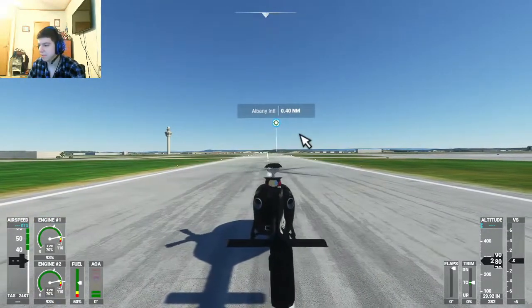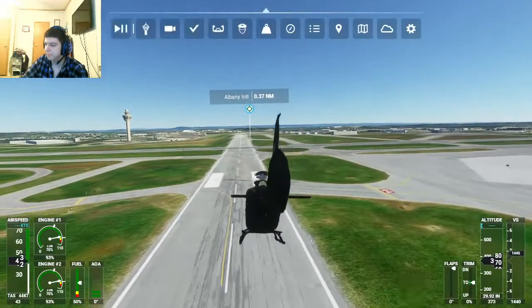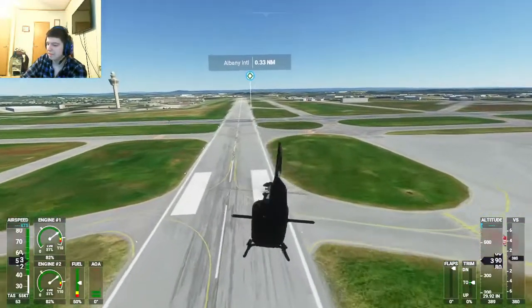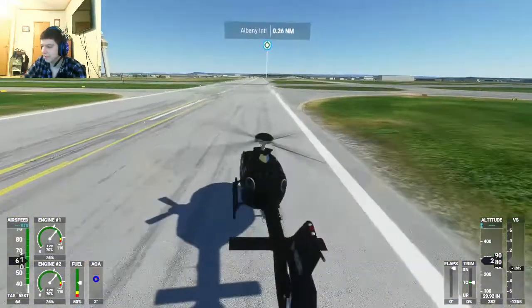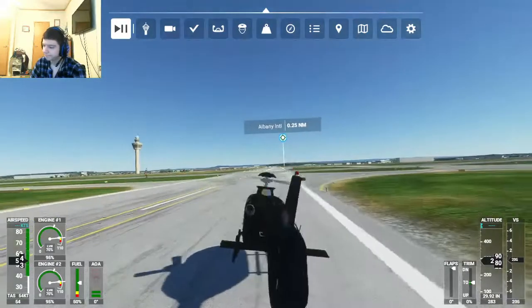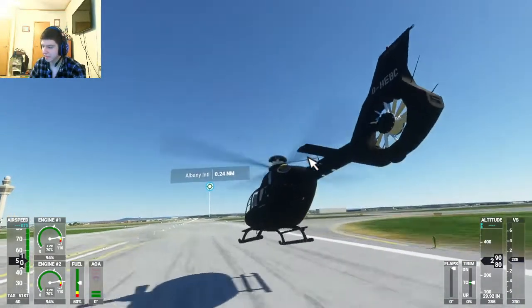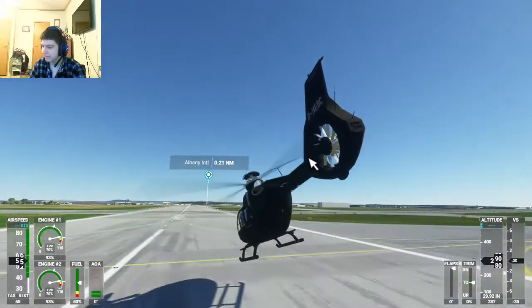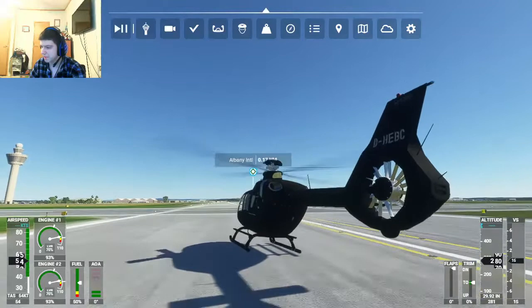The only way you can get it to stay on the ground is if you have pause break on. If I turn it off, we fly all the way up — that's what happens. As stated, there are no throttle adjustments, so you can't really land this thing unless you crash land it. There's no throttle adjustments, so that's pretty much the best way you can land it.